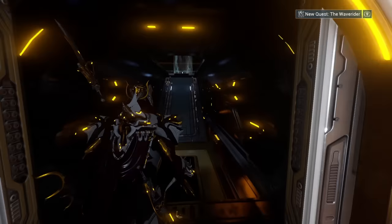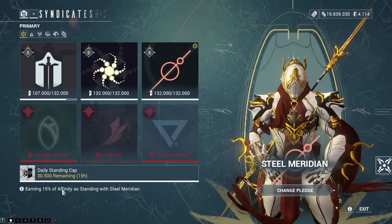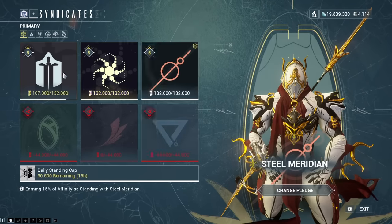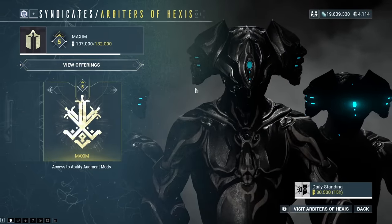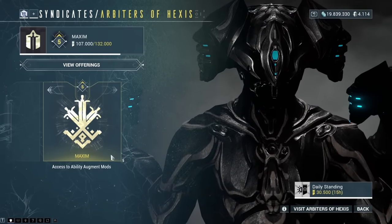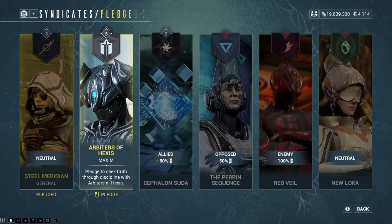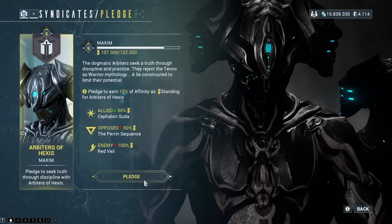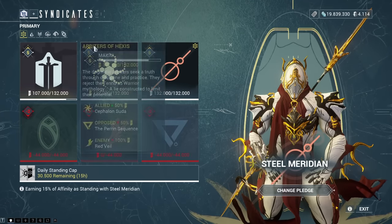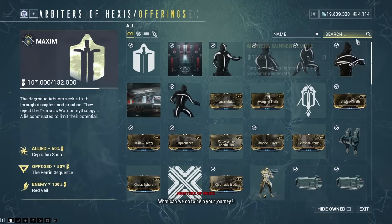If you actually have some time in the game after logging in, go over to your Syndicate console and look out for Syndicates that you still have standing to gain for. If you have a Syndicate where you can still gain standing, switch over to that Syndicate and make it active, so everything you do from now on will go towards your standing automatically without you having to do anything specific.